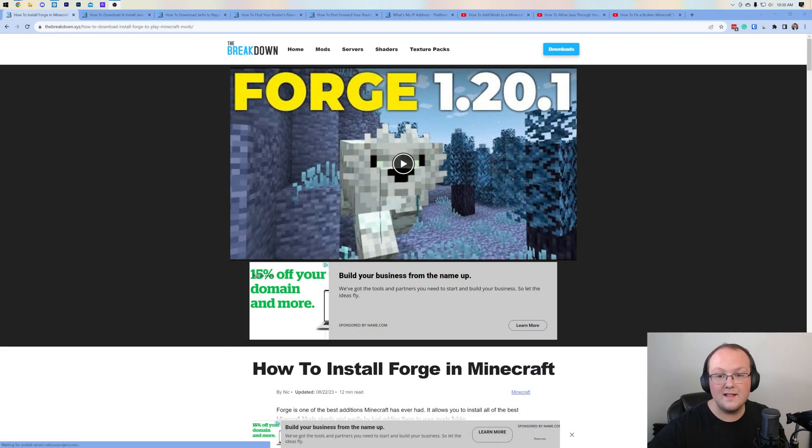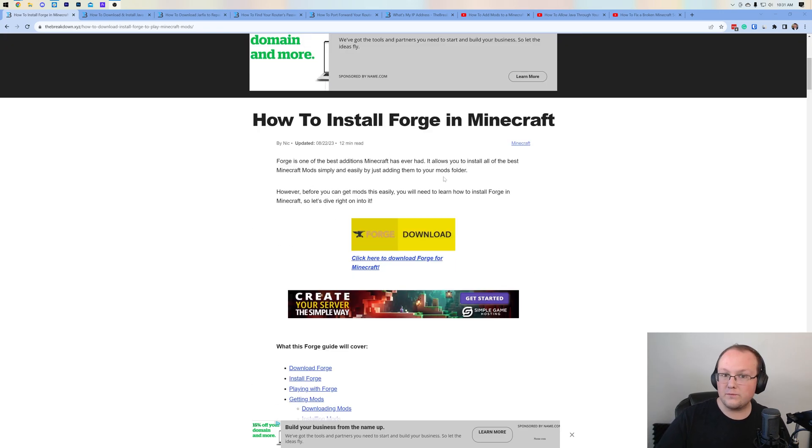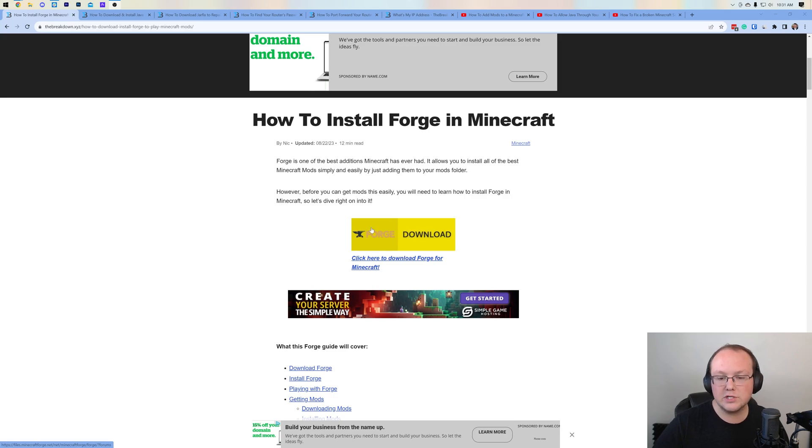If you do want to start your server on your own computer, that's where this comes in — the second link in the description. I plan on doing an in-depth guide on adding Forge and getting a Forge server, but right now it takes you to our local Forge installation guide. In the future the process of downloading Forge won't change — you'll just come down and click the Download Forge button.